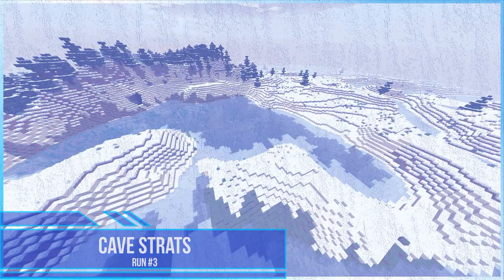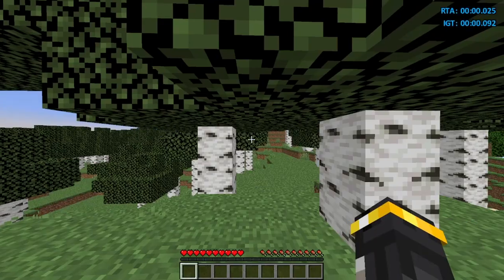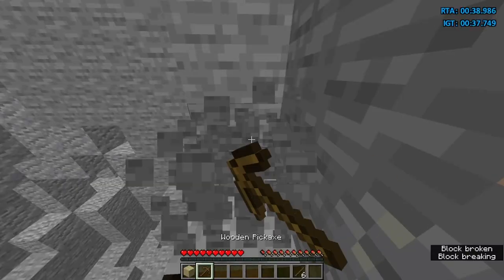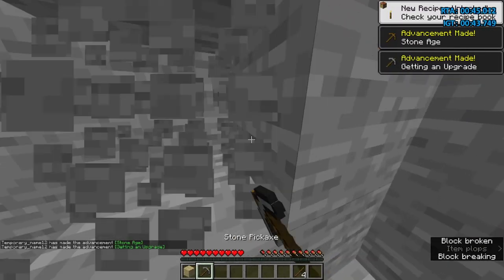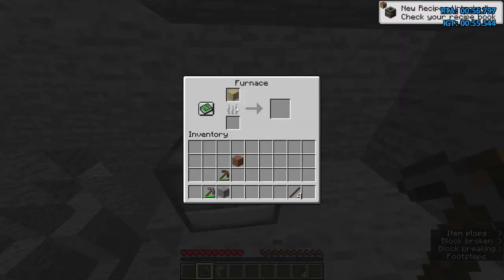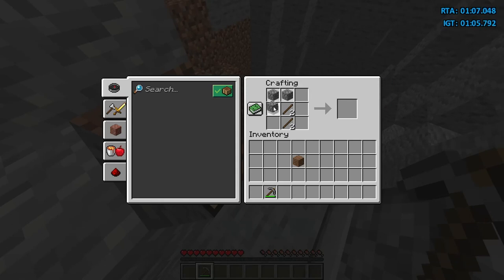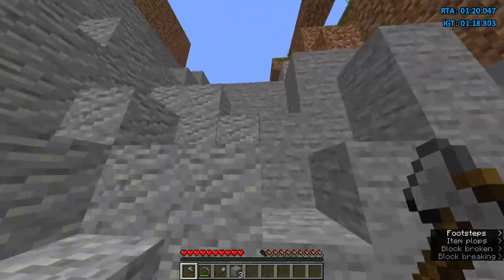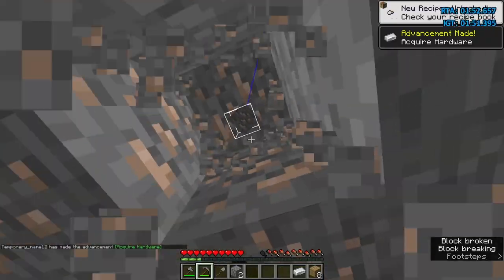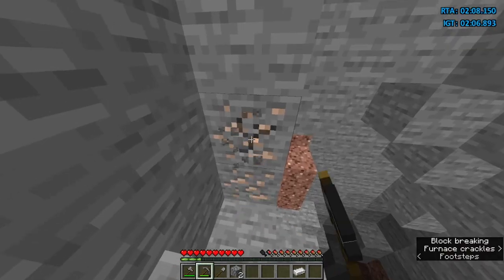Let's move on to cave strats. I'm going to talk very quickly about some task overlapping — you don't have to do that, but it can save you quite a bit of time. You need to get 3 logs, get into the cave, make a wooden pickaxe, mine 3 pieces of stone and then make a stone pickaxe. Mine 8 more pieces of stone and make a furnace. Then mine 1 piece of iron and put it with the wooden pickaxe and 1 more plank in the furnace. Then mine 4 more cobblestone and make a stone axe and a shovel. You need a total of 7 iron.